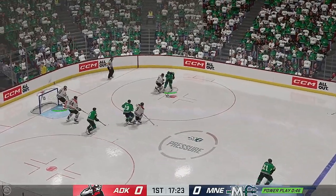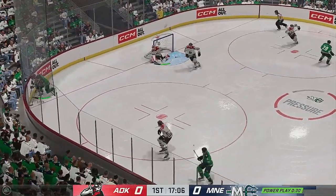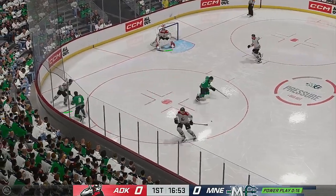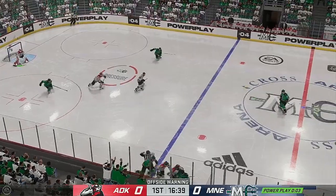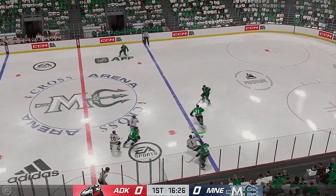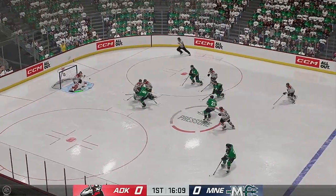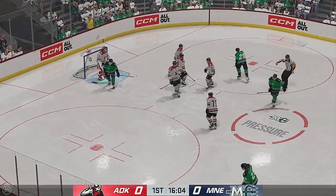Mains got the puck against the half wall. Quick shot — just gets a piece of it to keep it out. That's knocked away by Kelmikov and he loses control. A scrum ensues along the boards and the puck kicks free. Solid effort by the penalty killing unit as the power play comes up empty. When you kill a penalty, you create momentum — great start there.